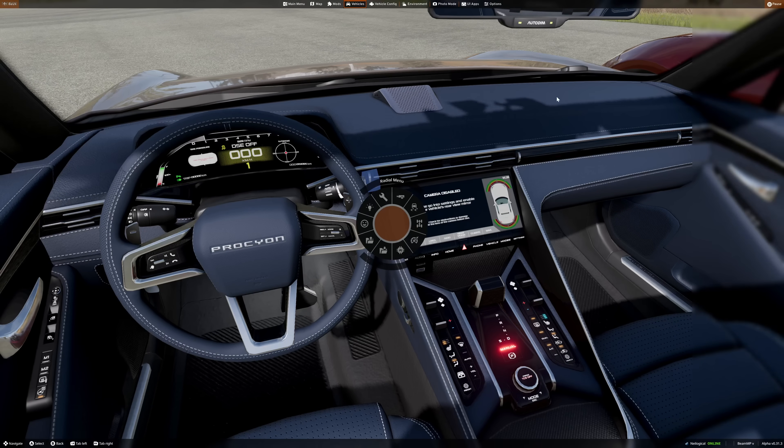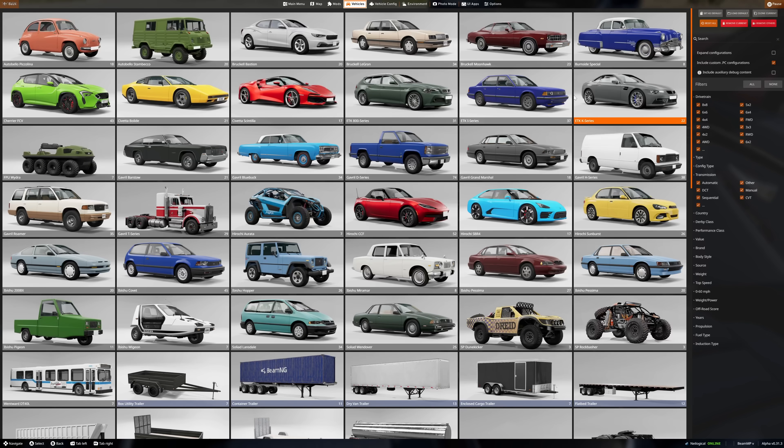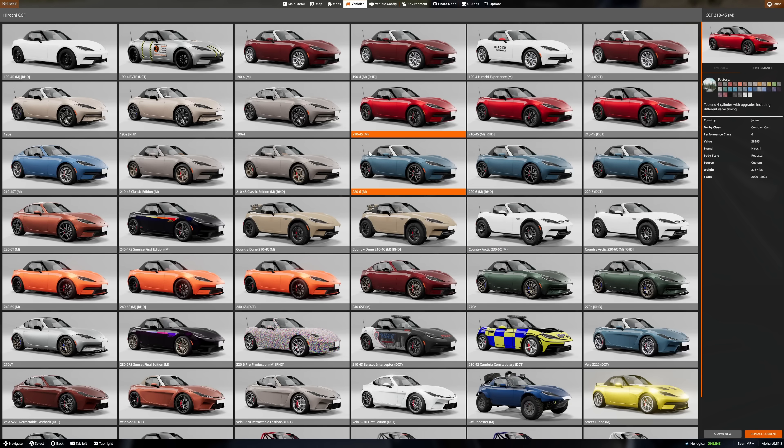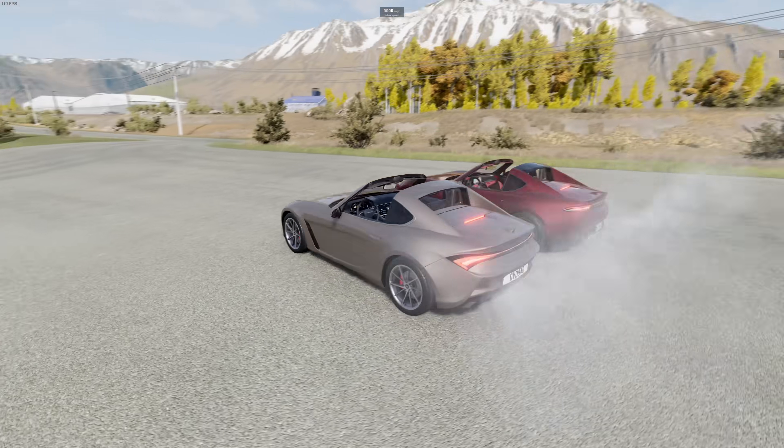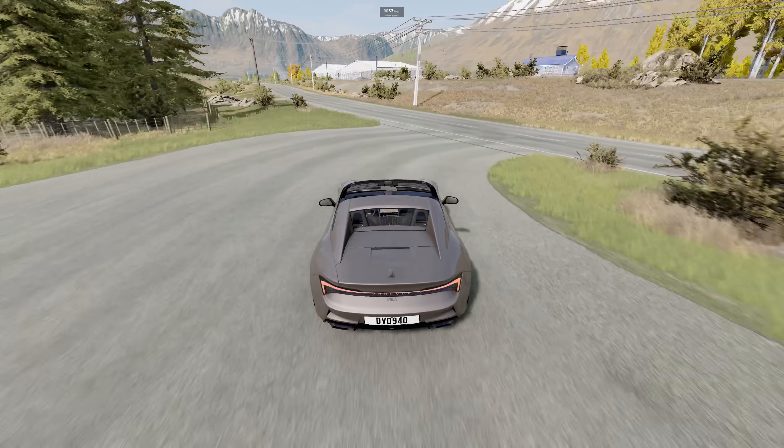The Vela adds quite a few different variants. If I had my way I would have these separated into two separate cars, but they're all kind of thrown into the CCF section. By the way, you do need the CCF to be able to use this mod — if you don't have it, weird things are going to happen. They're all going to be kind of down here at the bottom. I believe we are driving the retractable fastback right now, so supposedly this thing should be pretty darn fast. Let's take it for a spin with the top down.